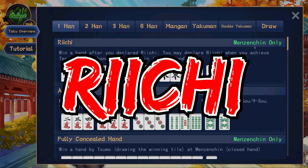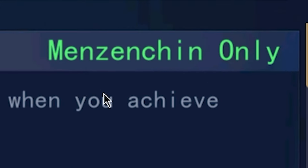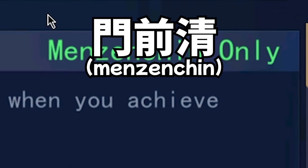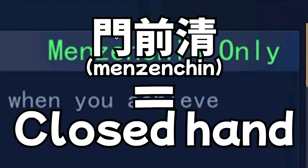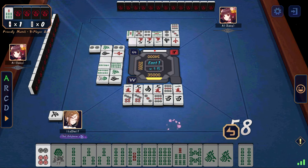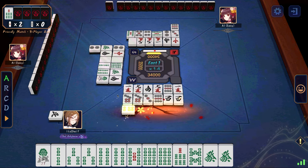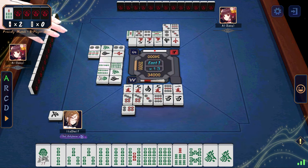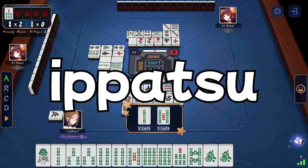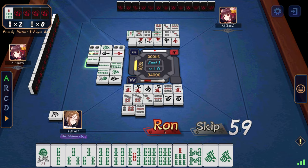The first one on the list is richi, which I talked about on the first video on how to play mahjong. This is the most important yaku that you have to know. It says menzenchin only, which means closed hand. Richi is a yaku that you can only get if you have never taken anyone else's tiles. It allows you to win no matter how shabby your hand looks, and it is also the only yaku that opens you up to ippatsu and uradora. If you want to learn more about dora and uradora, please watch the video up here.